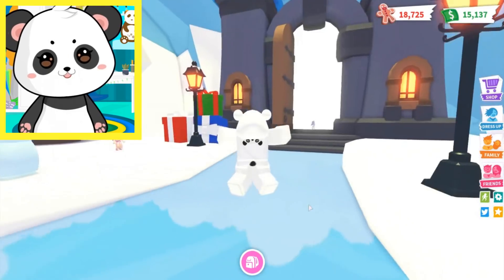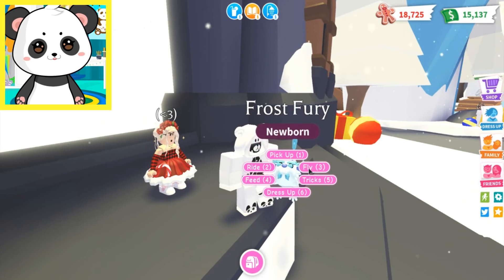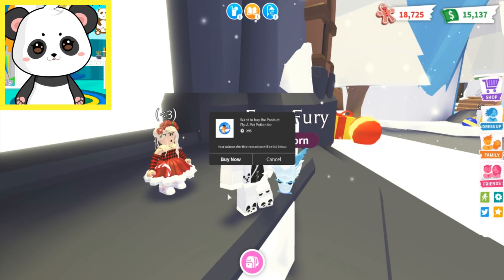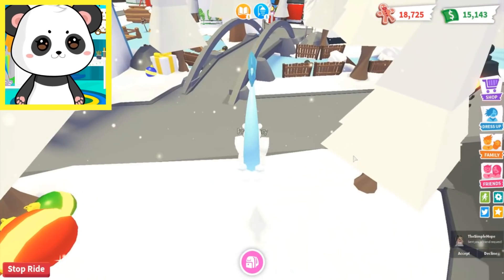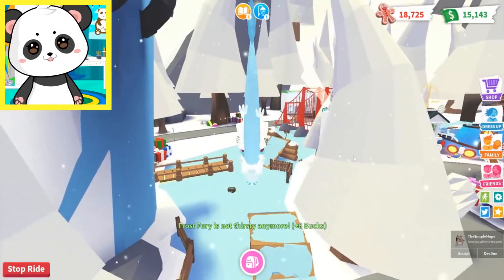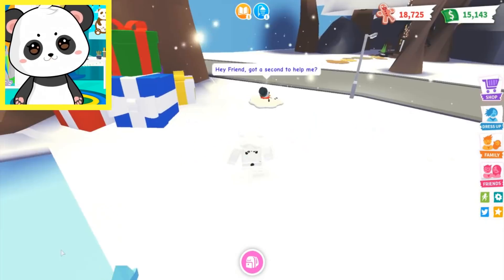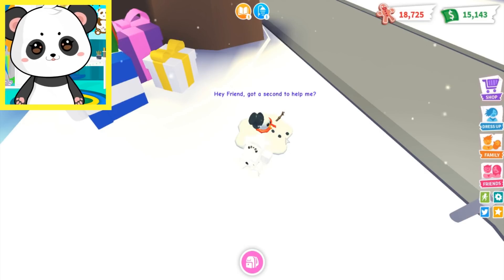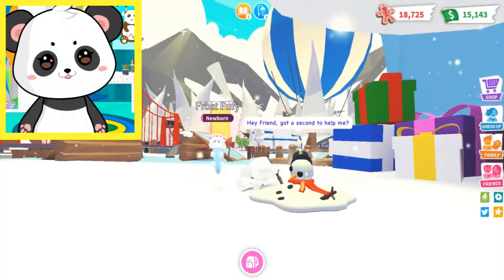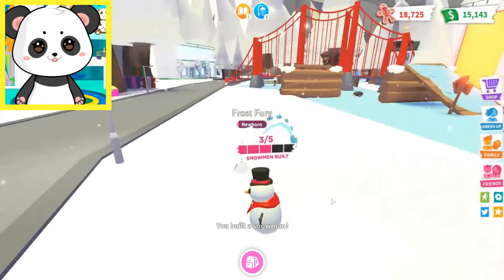Alright, let's get on to the next minigame! I think there's another minigame — isn't there three? I need to really be able to fly on my Frost Fury, so let's go ahead and get that real quick! It's very squiggly up in the air too! The other game is the snowman — I believe I only need three more! We're fixing them! Look at us, Frost Fury, doing our part for the festivity of Adopt Me!